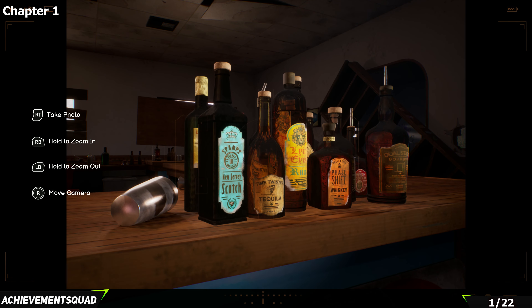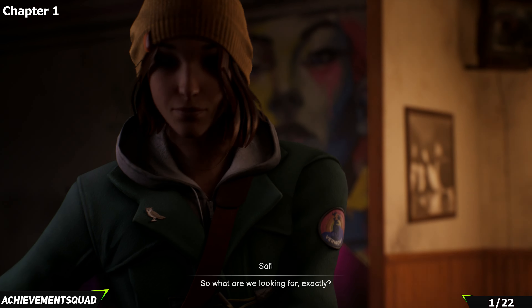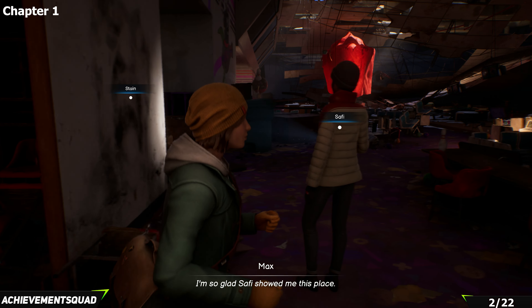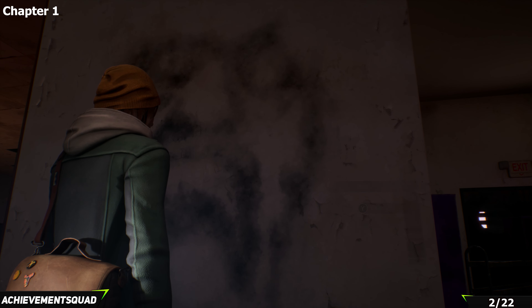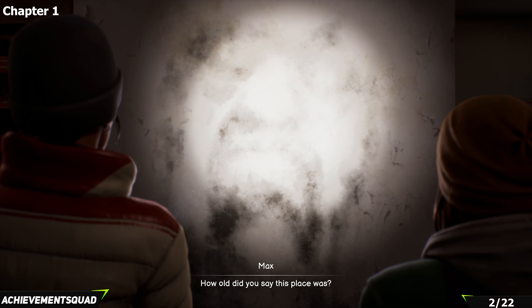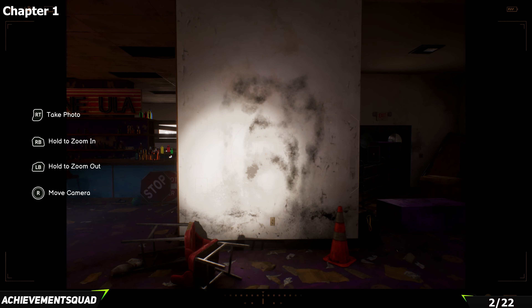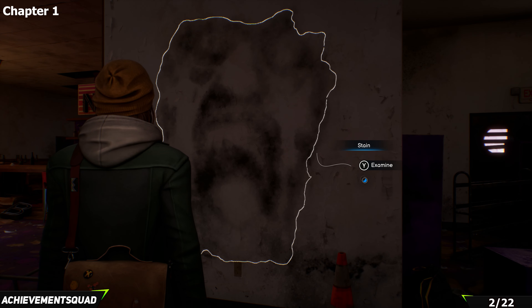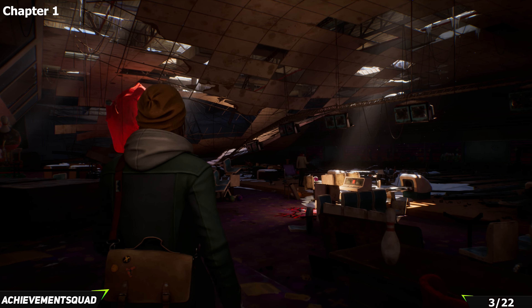Hi everyone, this is Jessica from the Achievement Squad with a Life is Strange: Double Exposure guide showing all collectible locations. First, we're looking for snapshots. The first is story-related and can't be missed. The second is next to Sophie — press B and right trigger to photograph it. The third is a ghostly figure on the wall. After that, turn around, go to the bowling alley, and take a picture of that one.